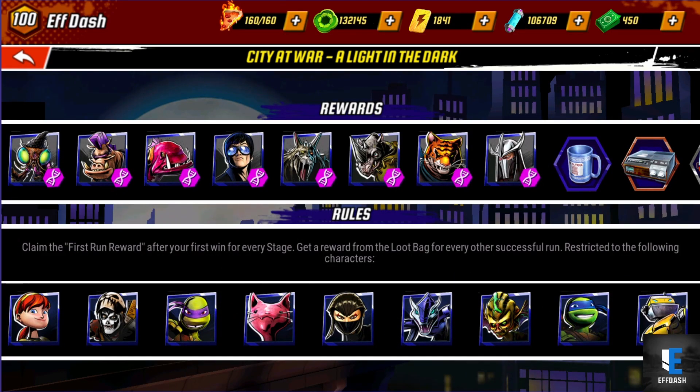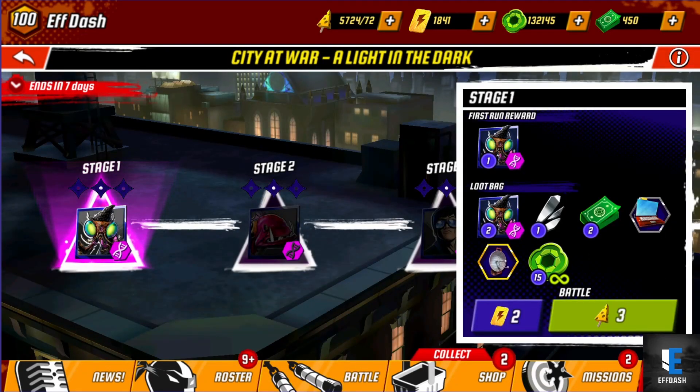In terms of City at War: A Light in the Dark, the first DNA you can grab is for Baxter Fly, who can come in useful during the Gauntlet as we talked about in the earlier video. So if you need another healer for the Gauntlet, here's your chance to farm some Baxter Fly.